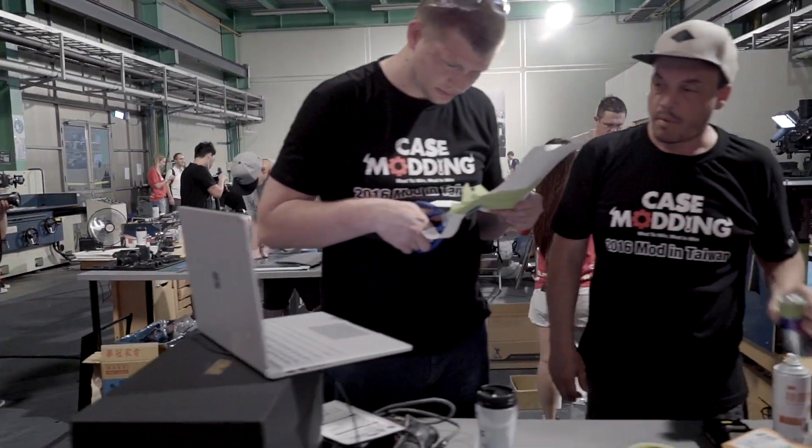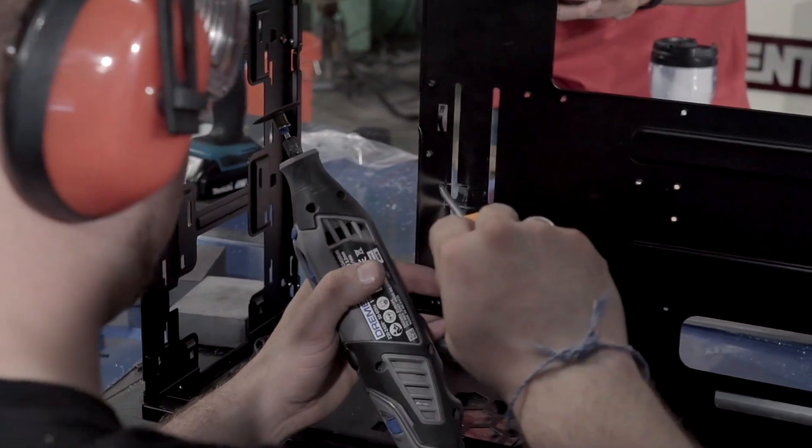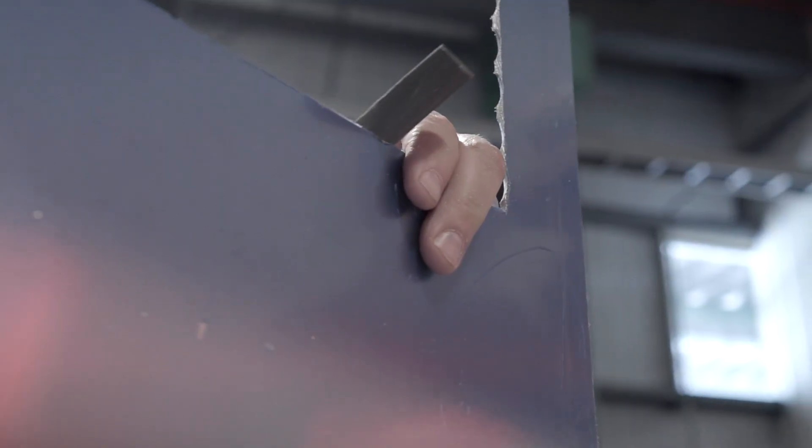As you can see, they're already hard at work, continuing right where they left off. Teams have made some pretty good progress. I've already seen that PS Mods cut out a medieval-looking cross in the front of their front panel. Let's go look at it.